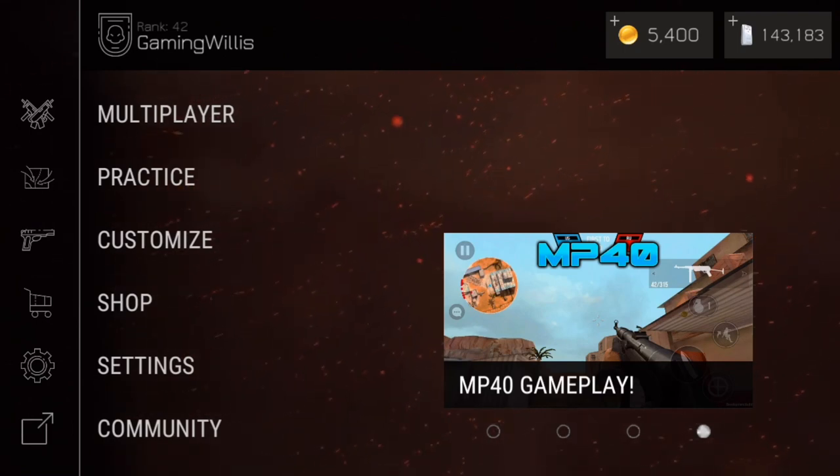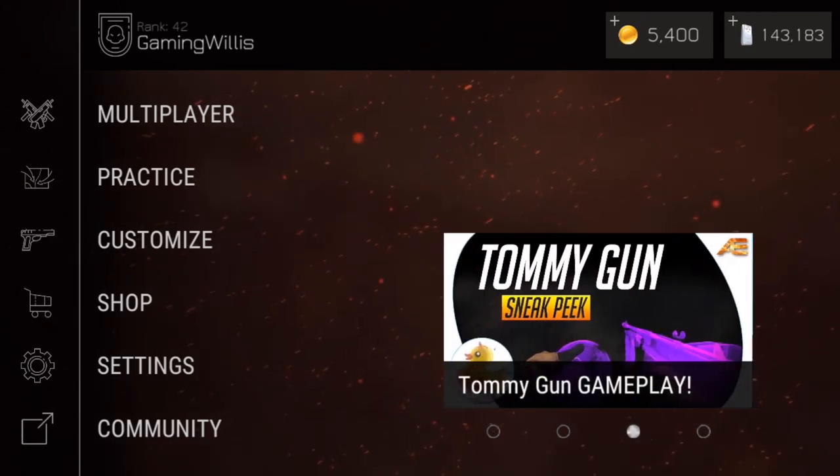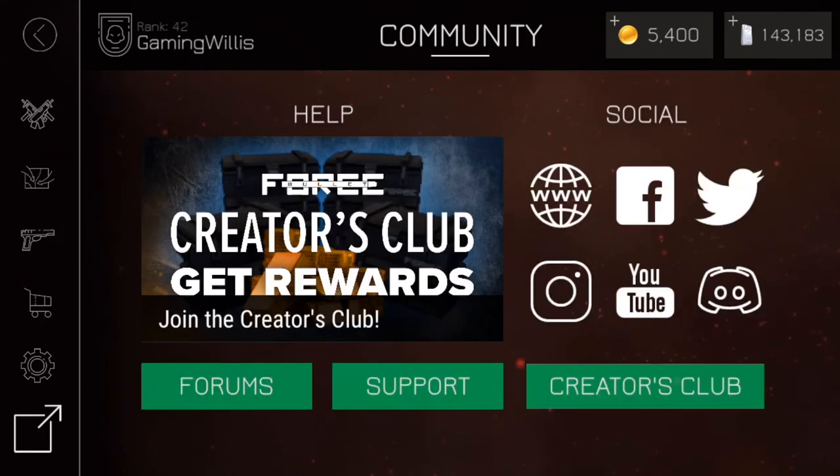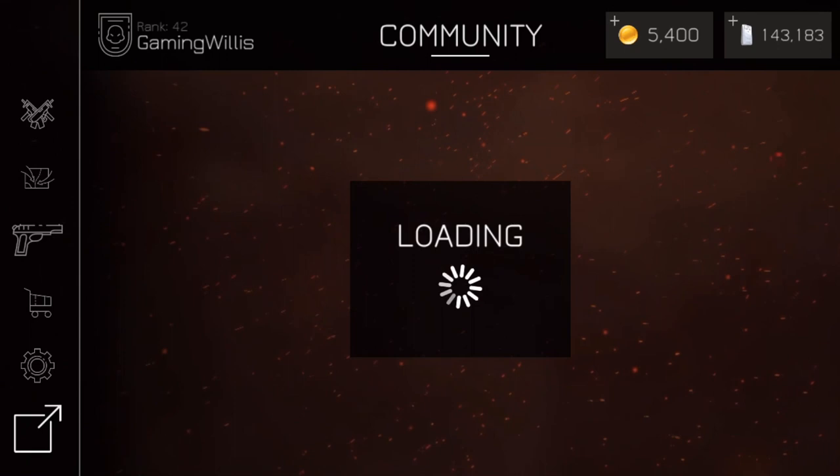What is up guys, Willis back here again and we are jumping into some Bullet Force gameplay. We just got the iOS update — we got some new weapons and some new changes to the user interface. This is the home screen, we got some videos and it looks like you can scroll through those on the main screen. It looks really awesome, and then of course they added the community tab. If you guys follow this game, I'm sure you've seen the update — you got forum support, the new Creator's Club, and all their social links on the top right.